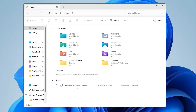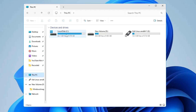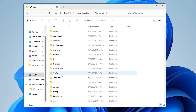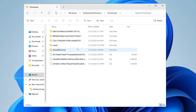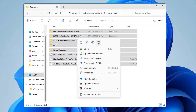From the left-hand menu click on This PC, then click on Local Disk C. Look for the Windows folder and double-click on it. Then scroll down to find the Software Distribution folder and double-click on it. Open the Download folder, then press Ctrl+A to select all files, right-click and choose Delete.